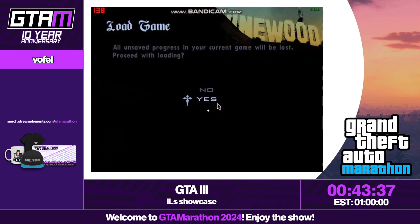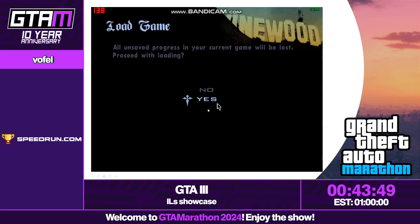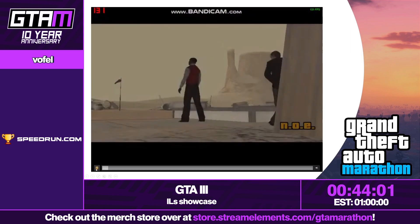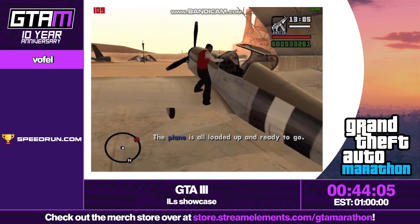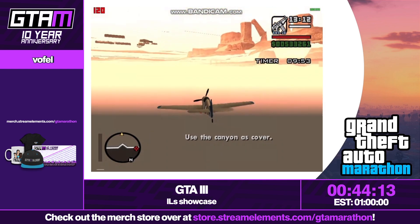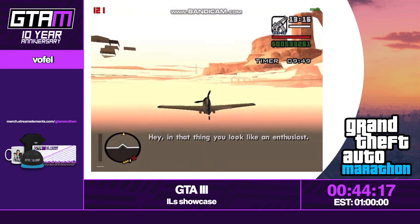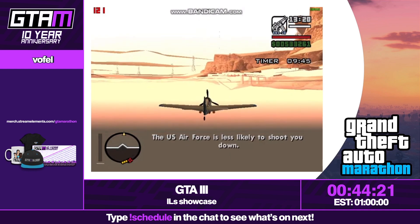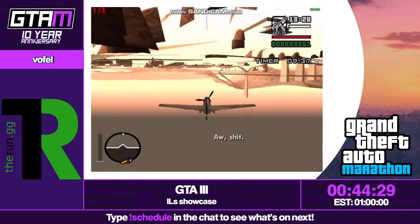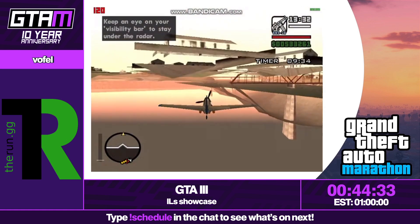Moving on to GTA San Andreas. This is a run by Ranz. The mission we're speedrunning here is NOE — a simple mission if you think about it. He starts the mission, gets in the plane, and needs to fly to the marker. But the whole collision disappears — everything loses collision, almost everything. You can fly through almost anything you want, which makes this mission very casual — you basically fly in a straight line. How to get to this state is known, and there is a separate setup video showing the whole process. There are some complications though: if there is no collision, how are you supposed to start the mission?